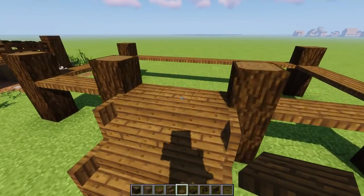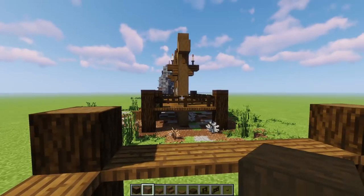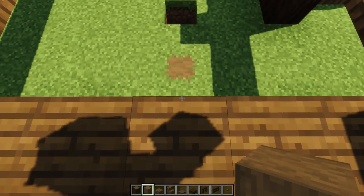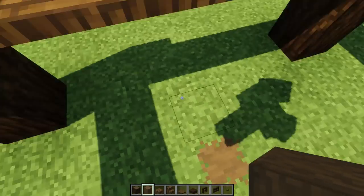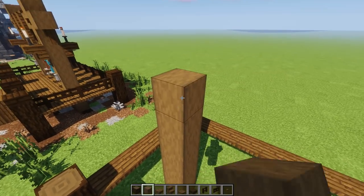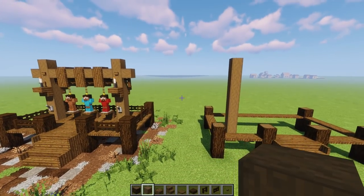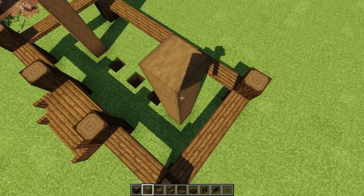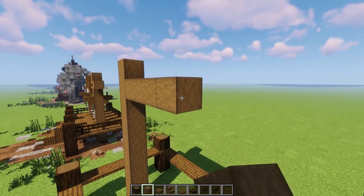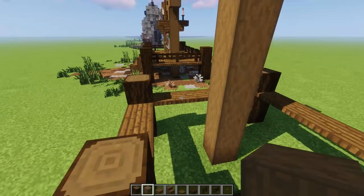Now grab stripped dark oak wood for the beams. We're centered to this point and taking a one and two gap spacing. Place it here and go up one, two, three, four, five, six, seven, eight, nine. Do the same on the other side — one through nine. Then do the crossbeam: one, two, three, four, five, six, seven, then pop it out one on each side.